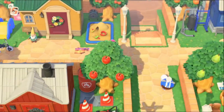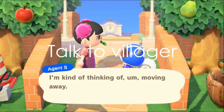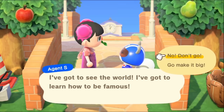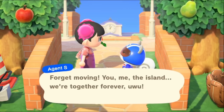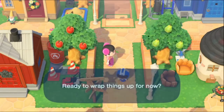As you can see, Agent S has the thought bubble over her head and she wants to leave. If she was a villager that I wanted to leave, I would say yes of course. But currently Agent S was not the villager I wanted to leave, so I'll be saying no to her. If I want her to leave in the future, I just have to prompt her to do the bubble again on another day with the same method.